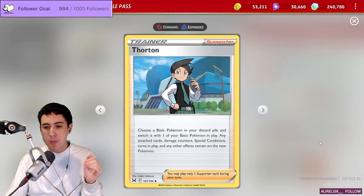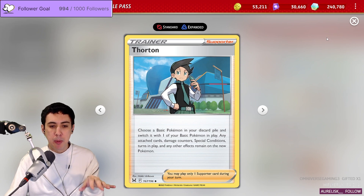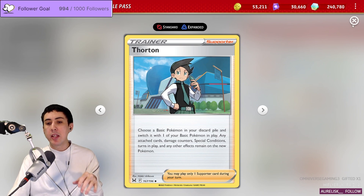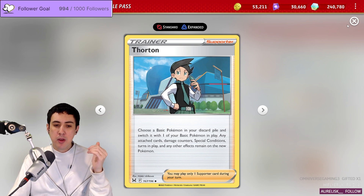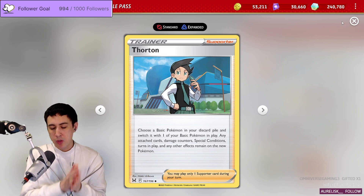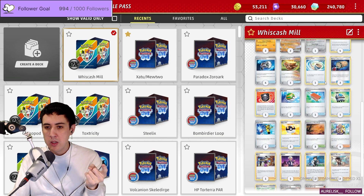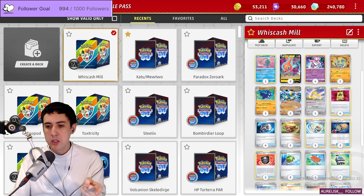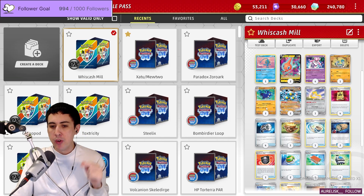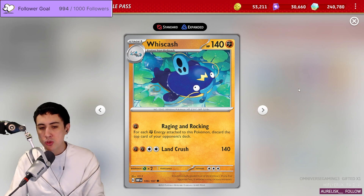At the very end of the game, you use Thornton — a Supporter that switches a Basic Pokémon you have in play with one from your discard pile, maintaining effects, special conditions, and more importantly, turns in play. On the last turn, once Sandy Shocks has a massive amount of energy, you Thornton it out and replace it with a Barboach. Then you evolve it straight into Whiscash — because it maintains its turns in play — and use Raging and Rocking.